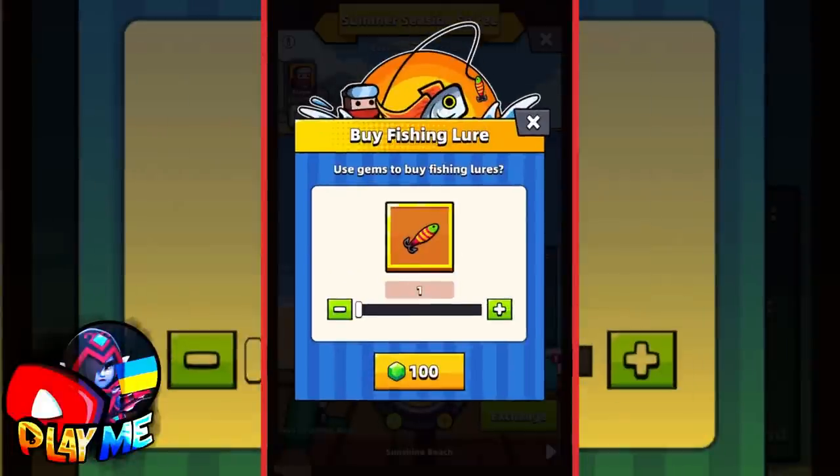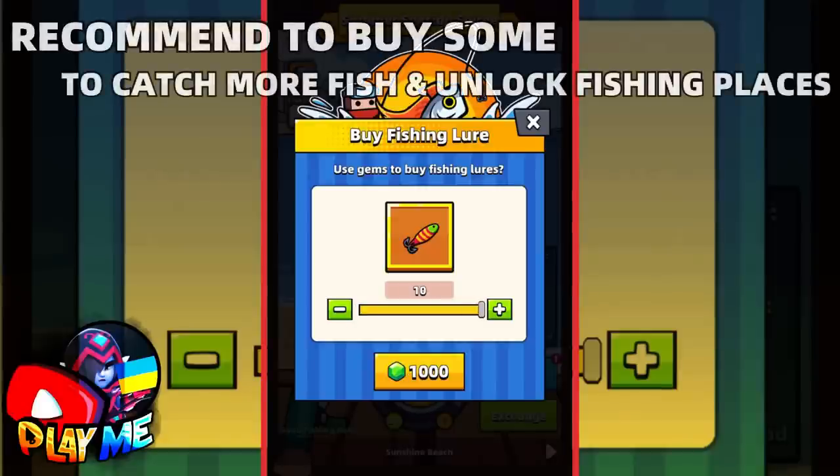Besides getting fishing lures from missions, you can get them by spending your gems — 100 gems for one lure. You can buy some on the first day; it will help you to catch more fish and as a result unlock more fishing places.